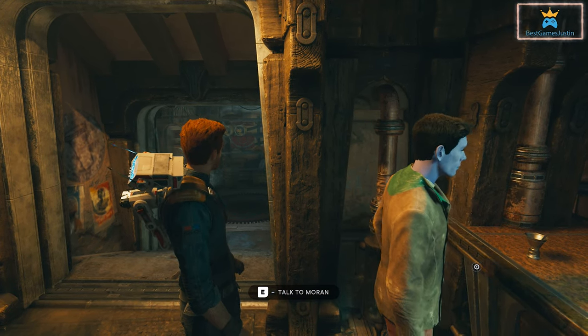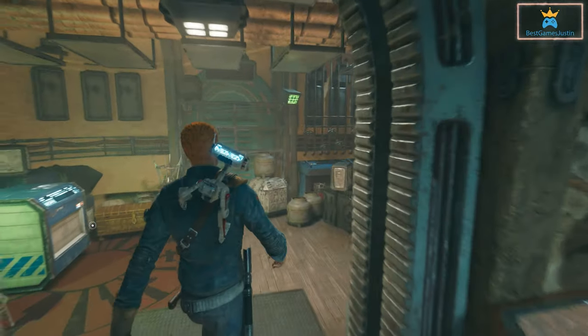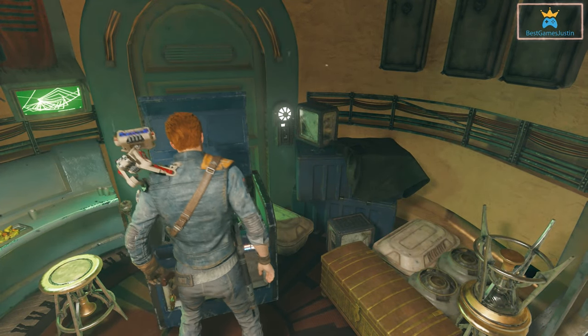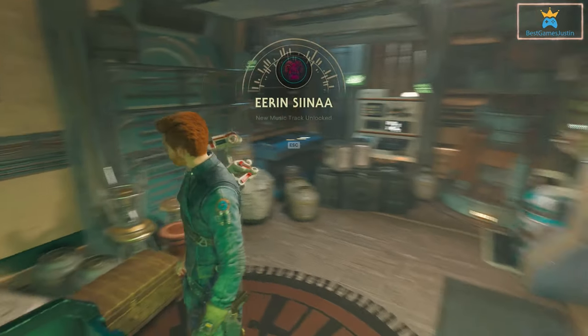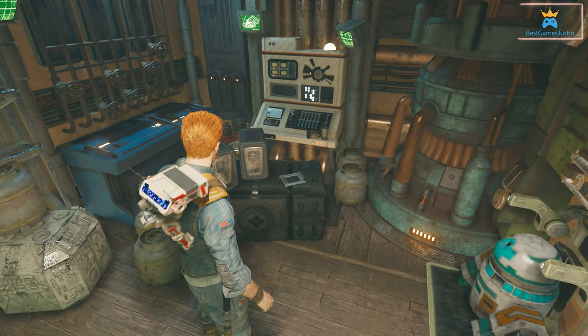So this path — we took him around for like seven or eight times — and now you get to access his room here and access the second chest, and also get to scan this.